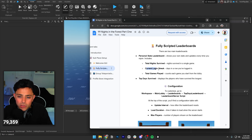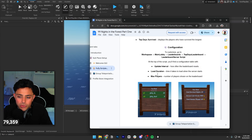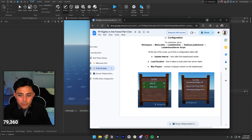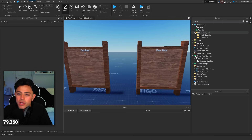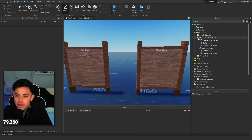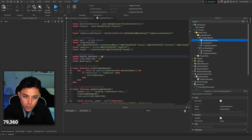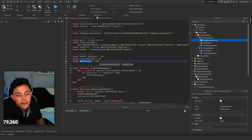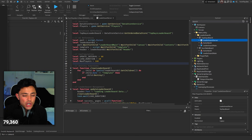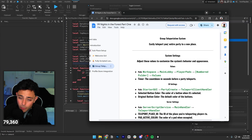Now for the leaderboards — it tracks total nights survived, current login streak, total games played. There's a Configuration folder: UpdateRealLow duration and MaxPlayers. Keep the update interval above 60 — every minute is better. MaxPlayers you can set to 100 or less. In the end it'll show up as a leaderboard with top days, your stats, and all that. Then moving on to the group teleportation system.